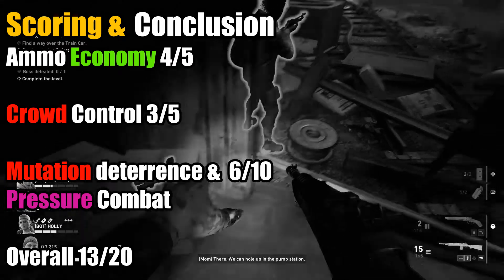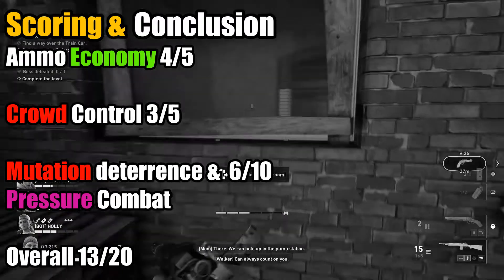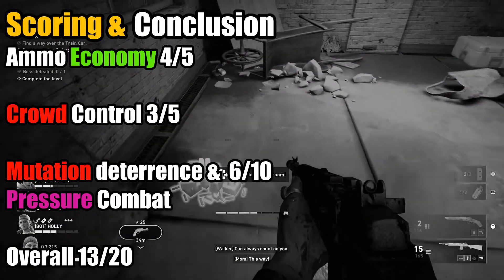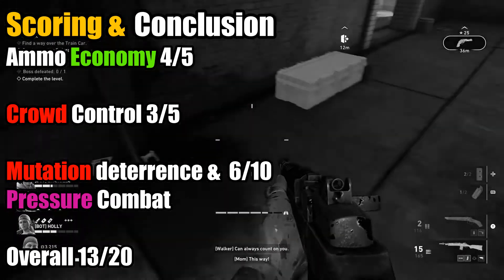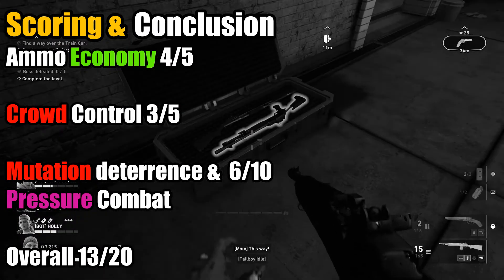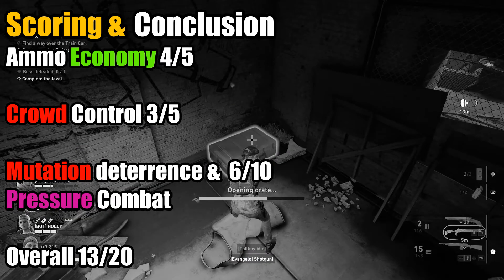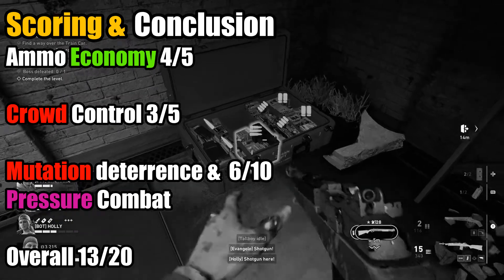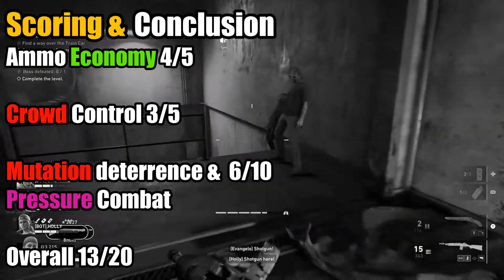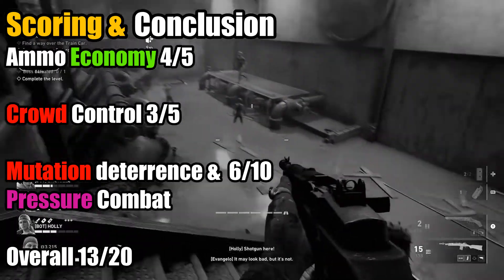Pressure combat and mutation deterrence is an area of satisfactory performance. Pressure combat is not a problem with no enemy-toughening corruption cards, otherwise the weapon has a greater chance of struggling. As for mutations, provided one is able to keep their distance, they should be alright. But the only mutations this weapon can consistently stand up to are the hawkers, spitters, and stalkers — everything else is a struggle to stumble consistently, and this becomes worse with corruption cards. So I give it a 6 out of 10.